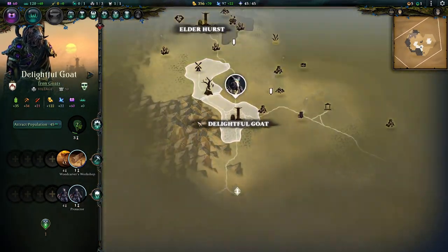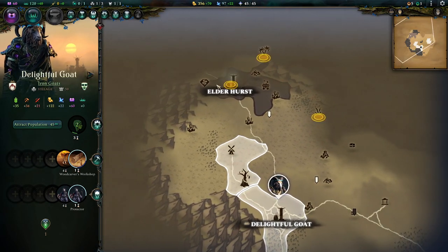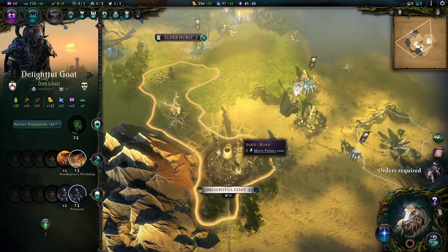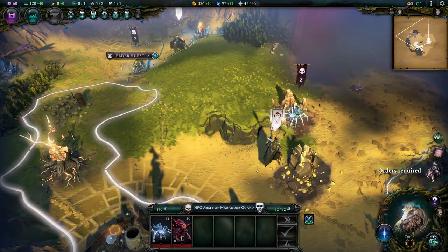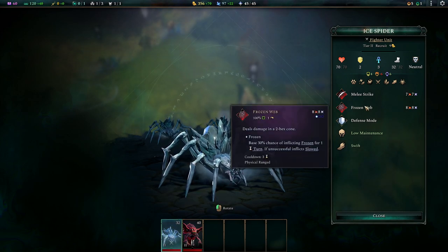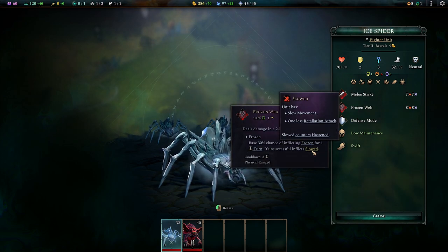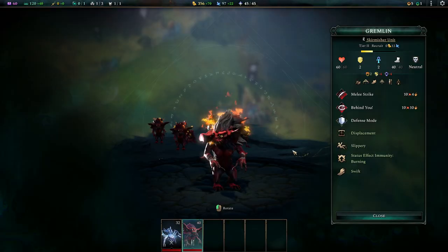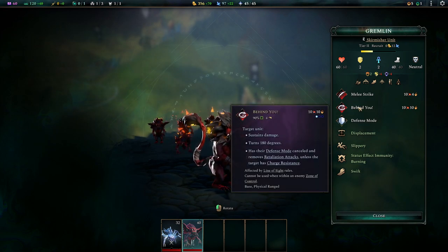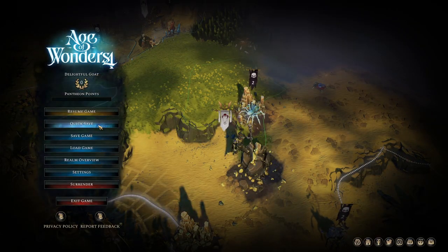That city is kind of close to me - I'll probably never annex it, I'll let them stay free and gobble up the land around them. These spiders are nasty - they have a frozen web they can drop on me, they can freeze me which stuns and slows me, and there are gremlins. They look like a joke but behind you they can essentially force you to get flanked and they do fire damage. Let's save before this fight.